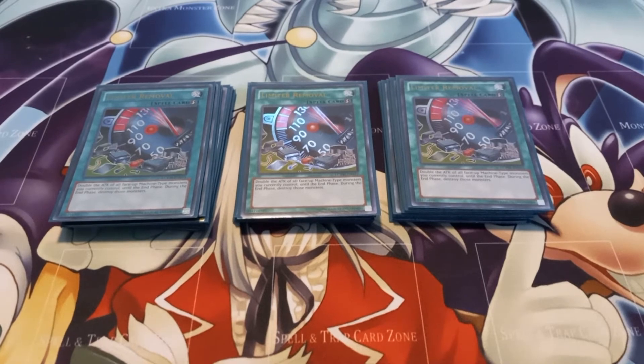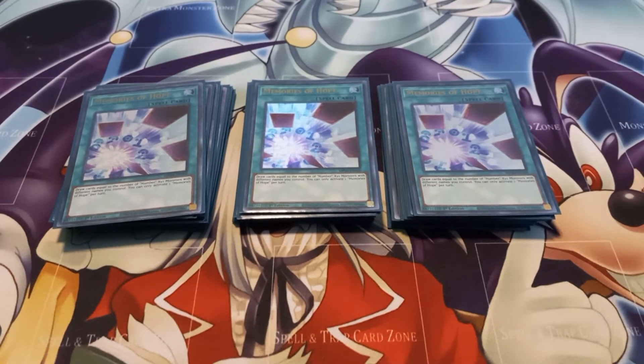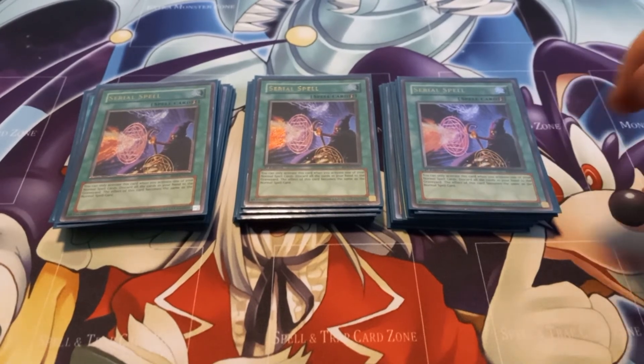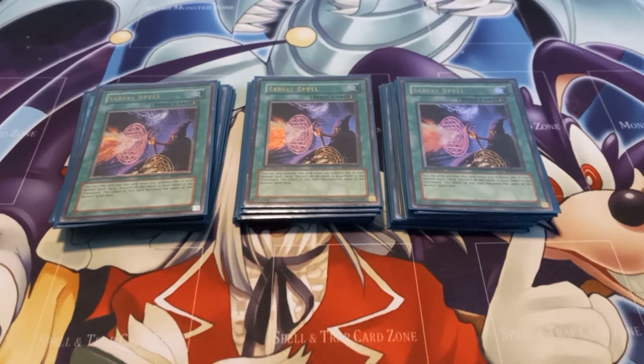I play three copies of Memories of Hope. With this deck this is just a plus four — you activate it while you control Numbers one through four, and it lets you draw one card for every different number you control. You can only activate one Memories of Hope per turn. But I also have three copies of Serial Spell. Serial Spell has the effect that if you activate a normal spell you can discard your entire hand, minimum of one, to copy that card's effect. So as long as I have one card in hand and I activate Memories of Hope, I can chain Serial Spell to draw four cards off its effect and then draw four off of the actual Memories of Hope — turning a draw four into a draw eight.